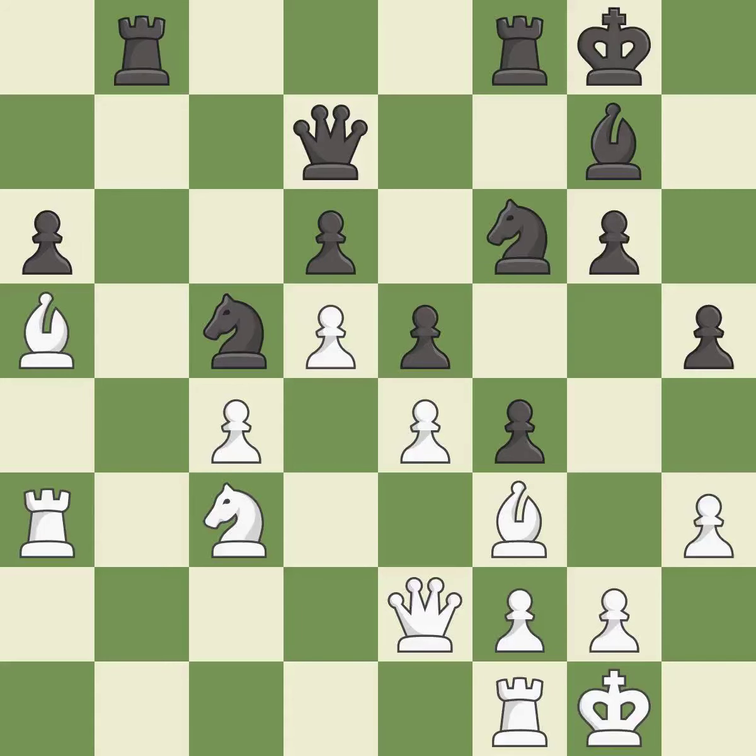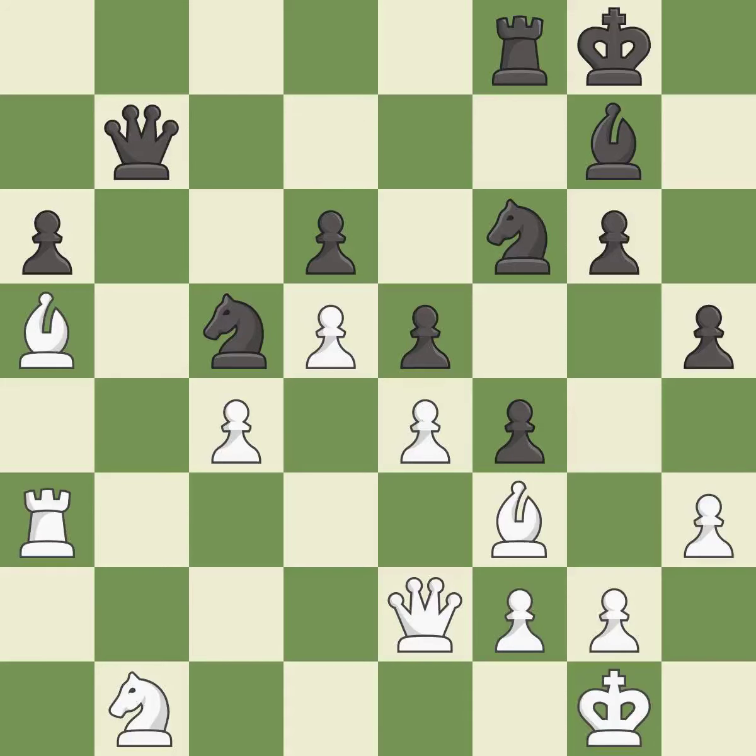This connects the rooks, which helps them coordinate together in the future — it is best. This misses a much better move — it is a mistake. This maintains the balance in material with a good trade — it is best. Recaptures — it is best. This wins time by threatening a knight and forcing it to move away — it is good.